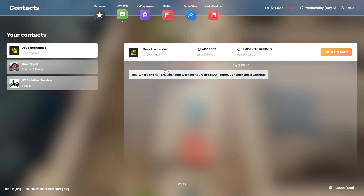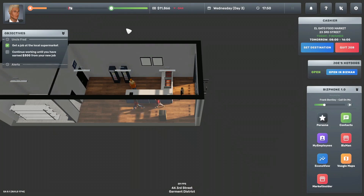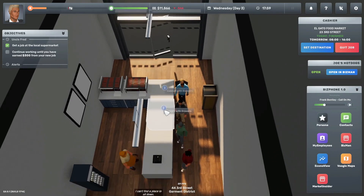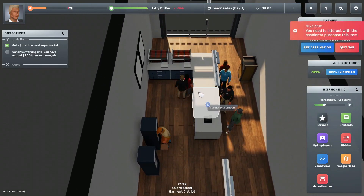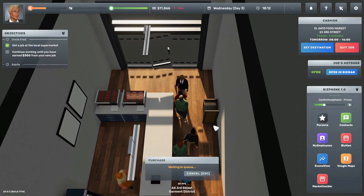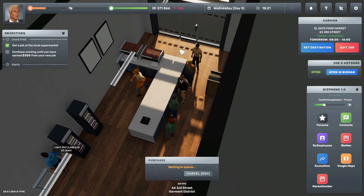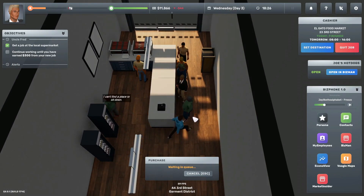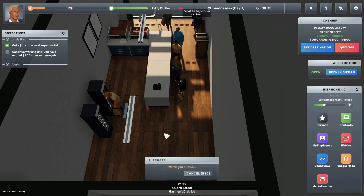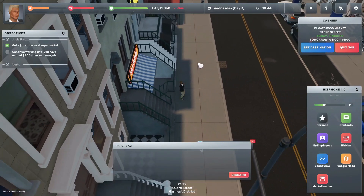After the shift we're very hungry, so we head to the hot dog store. Hot dogs are $3 — we have to interact with the cashier rather than just grabbing them. Place the order and wait in queue — we actually have to wait in line! We watch the other customers get served. Finally we get our bag of food. Consume, consume — that did us well. We've got a little bit left, maybe dessert when we get home. Discard the paper bag.